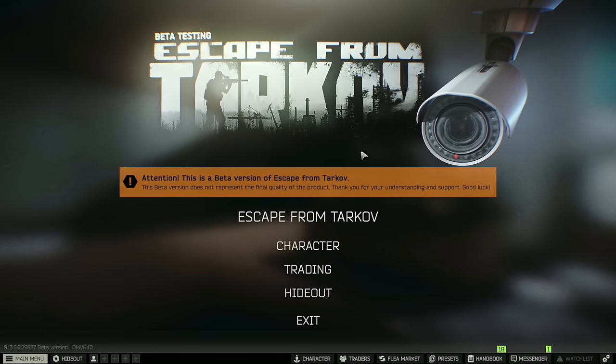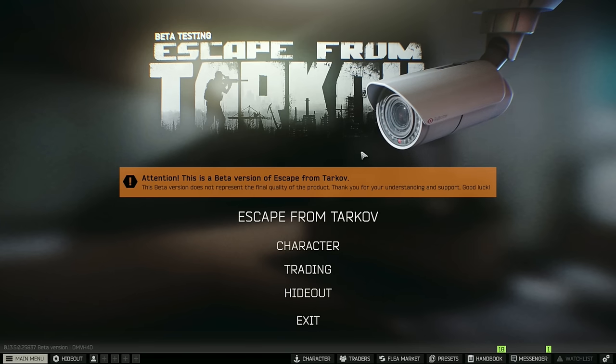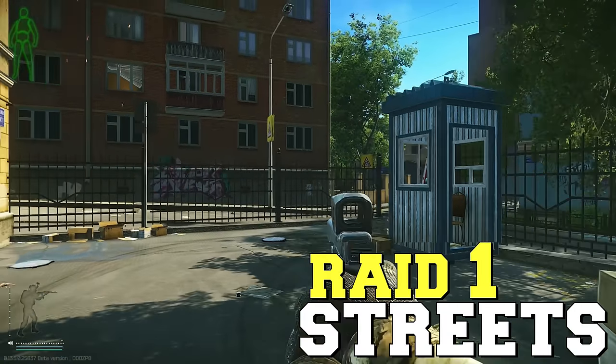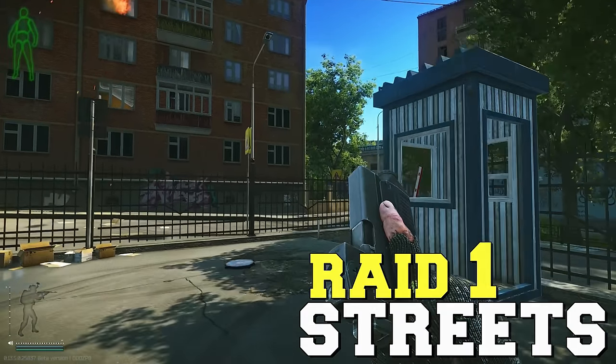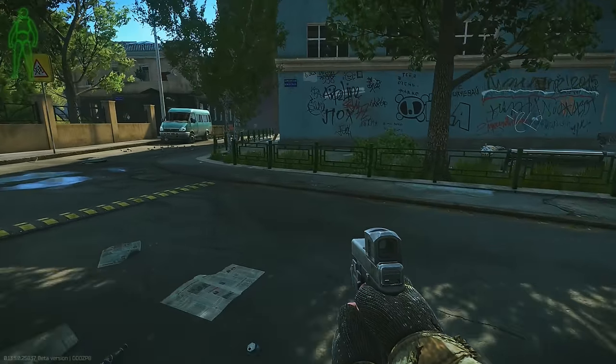We're heading out to Streets first — we'll look through some cabinets and PCs in areas we haven't gone to yet. We're mainly looking for at least one more match. All right, let's start the adventure. This is kind of interesting — I don't think I've ever seen a Glock like this from a scav, but at least it's got a flashlight on it.